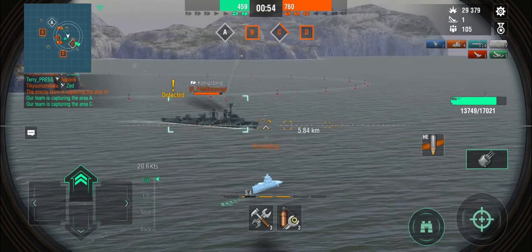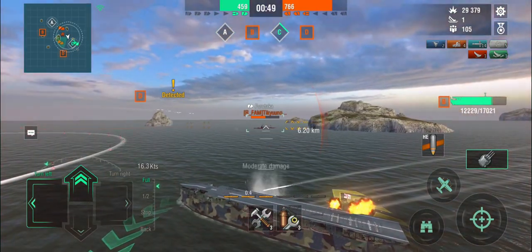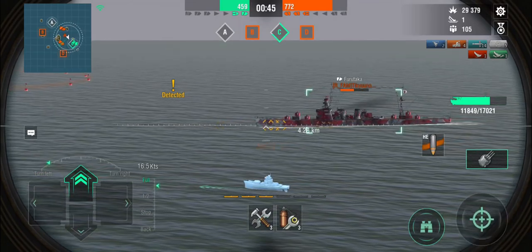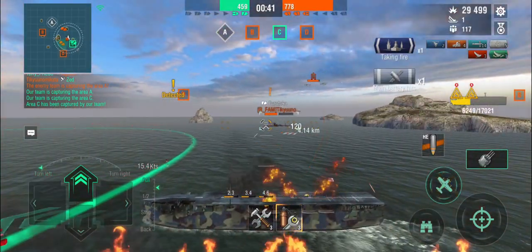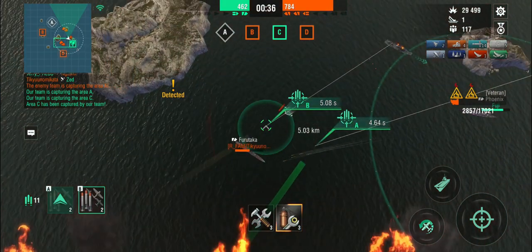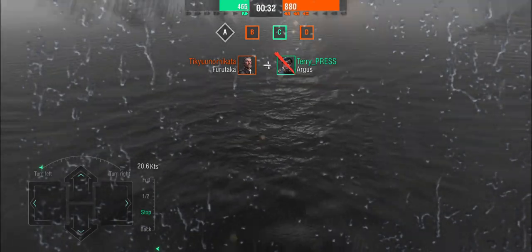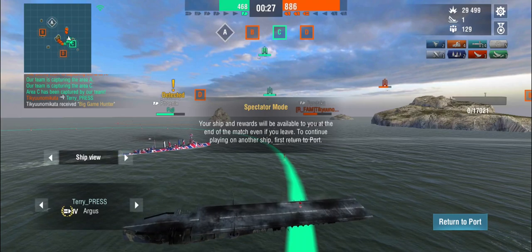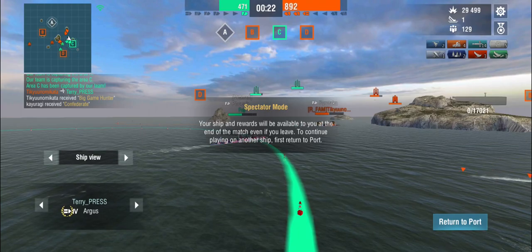We're spotted, so at this point it's time to use the guns. And I think at this point we're dead because we are not holding any capture circles. The Furutaka's probably got torpedoes away — and yeah, even if he's not going to kill me with torpedoes, there's a Königsberg behind me and a Furutaka in front. There's absolutely nothing I can do. I'm just trying to line up my dive bombers before I die, but he takes me out. I just couldn't get away quick enough.